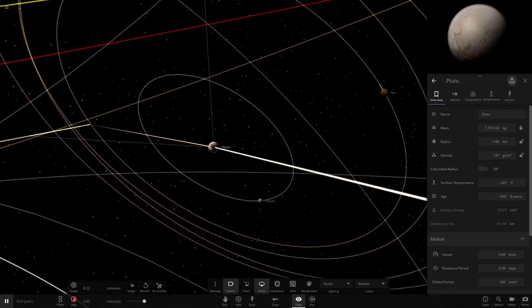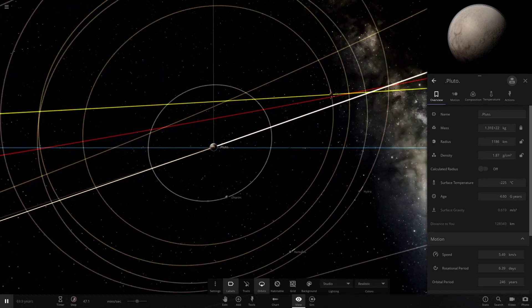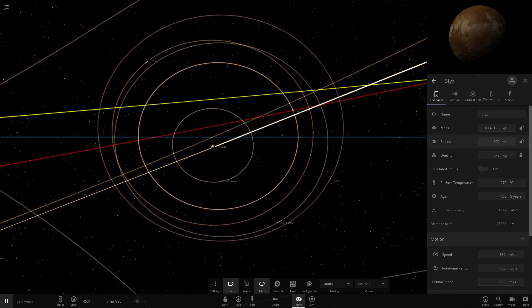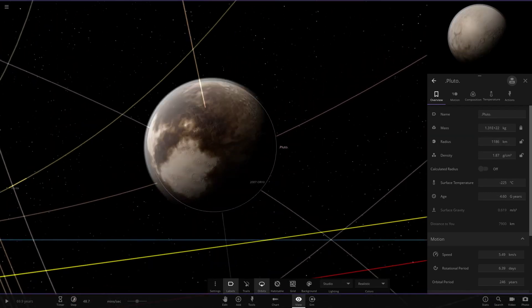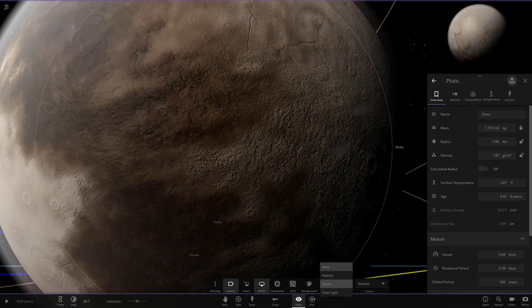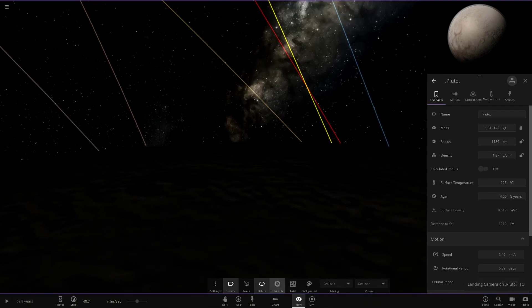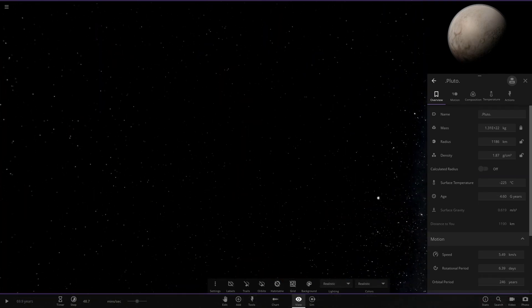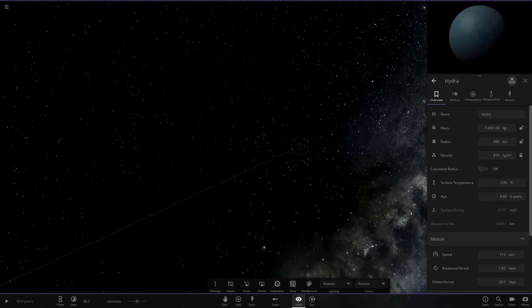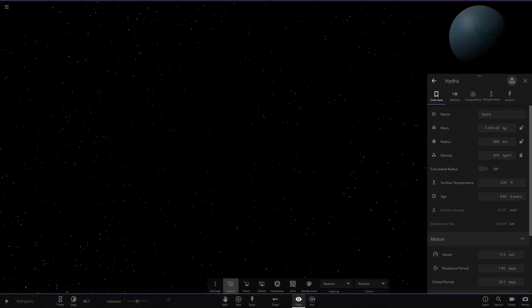Normally Pluto and Charon are just chilling in their binary orbit together, but with all these other moons at 600 kilometers as well, that's definitely going to mess things up. One thing I want to do quickly — what if we land on the surface of Pluto? How many moons will we just see hovering in the sky? Normally it'd just be Charon, but if we look around... there's one there — that's Hydra. Let's put the labels on to see where the others are.